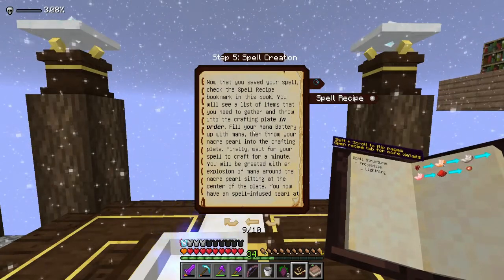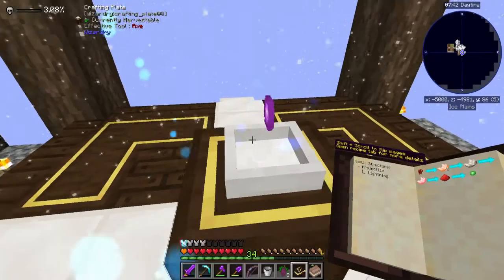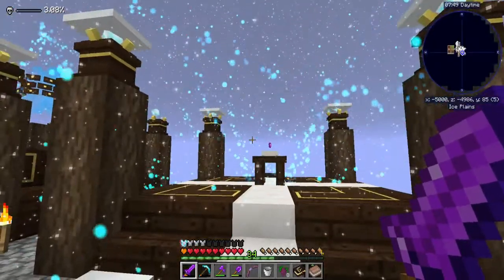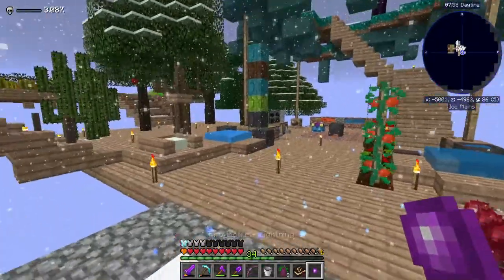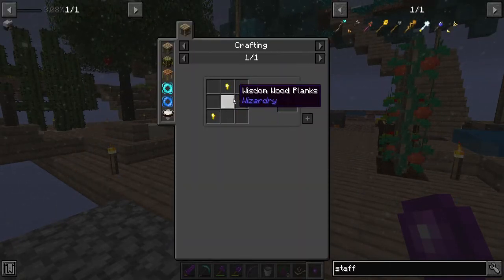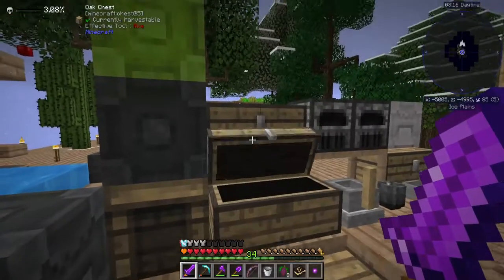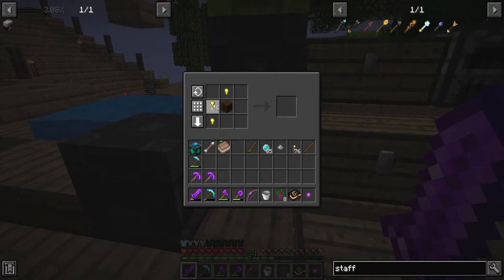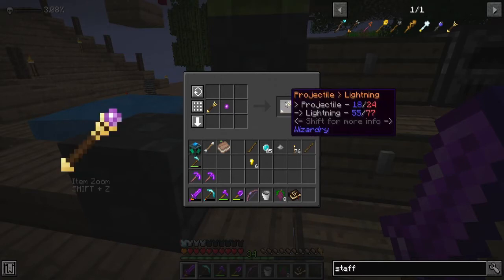Gather and throw into the crafting plate in order. Boom, boom, boom. And then — something's happening. That was weird. That might have been the thing it was talking about. Projectile lightning! And now I just need a staff — like an empty staff. Three gold nuggets and wisdom wood planks — that's not terrible. Let's see. There we go. I'm going to have to make more nuggets up. And I just craft them together. Projectile 18 out of 24. Lightning 55 out of 77.